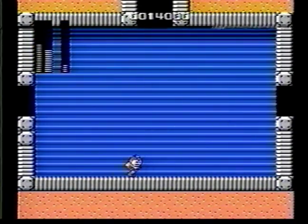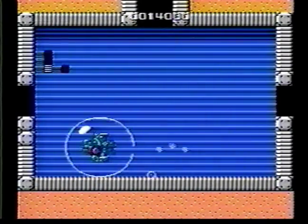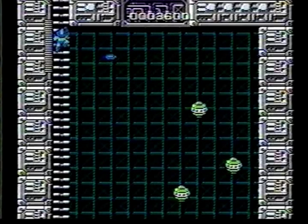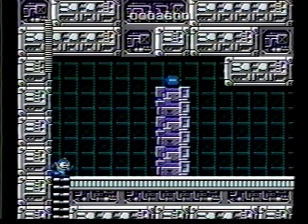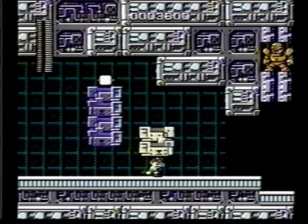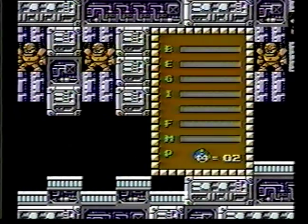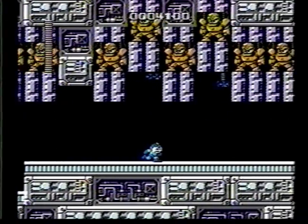If you get pretty low on energy, change to Elec Man's weapon because he can shoot up and over and it's very effective, especially against the last enemy which is the fastest. And now you go to the final stage of Mega Man. What you want to do is just shoot the three on the top — forget the ones coming up, they don't do any harm. Here you have to change to Guts Man to get rid of the bricks — shoot at this guy and you'll destroy him. Get one out of the way; the rest you have to dodge as the weapons shoot. It's fairly easy.